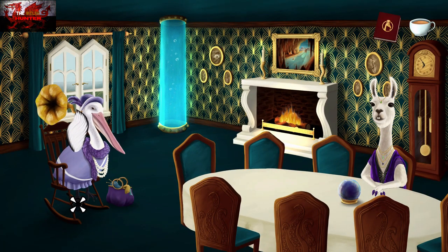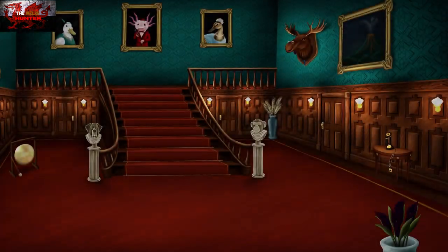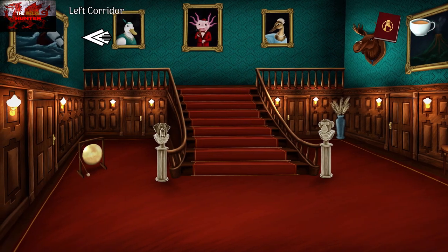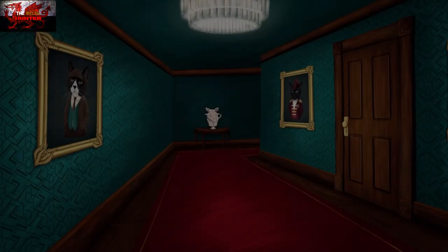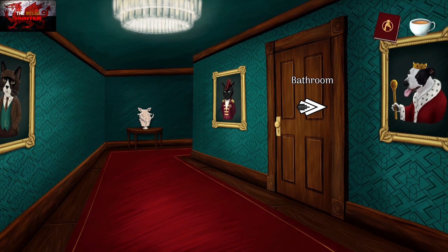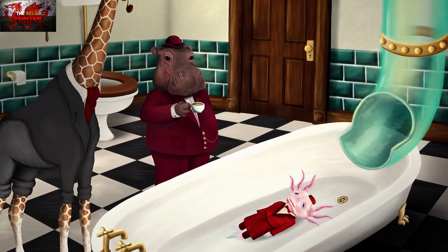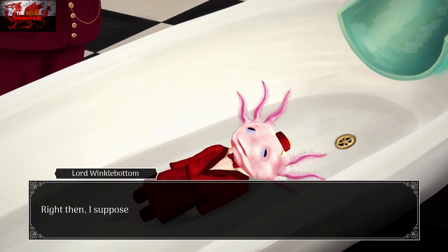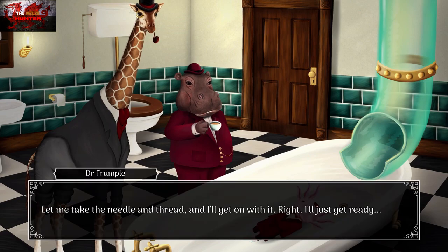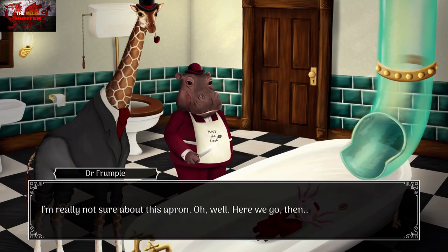Now it's time for the autopsy. Head back to the hallway, go to the upper left — the left corridor — and go into the bathroom to do the autopsy. Interact with Admiral Guilfrey's body once more. It's also going to get us another achievement — a story-related one.